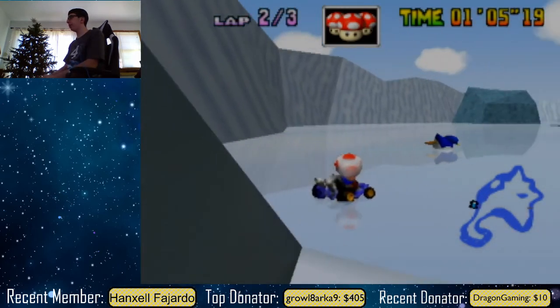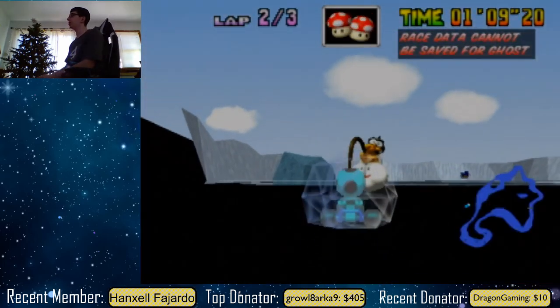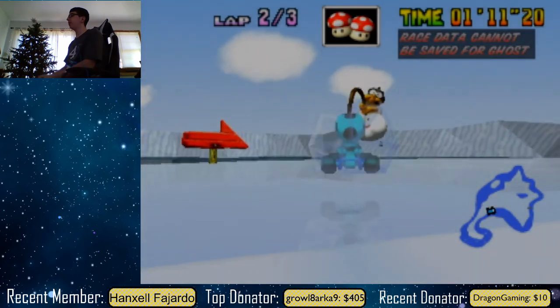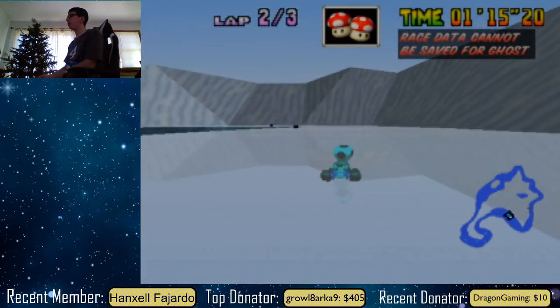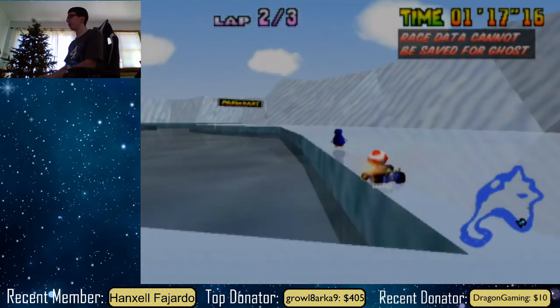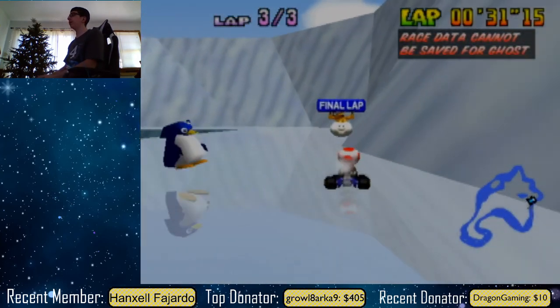Now what you want to do is turn around here, then shroom into the penguin, and you should get pushed into the wall. Then you're going to respawn on the other side of the cave — just drive normally, and there you go: 31.15.